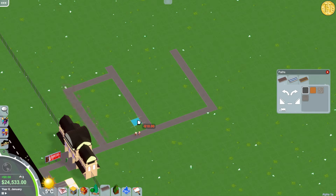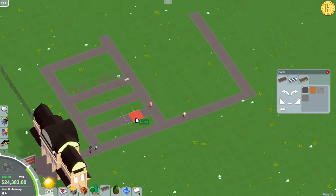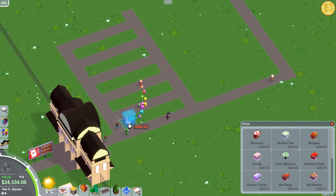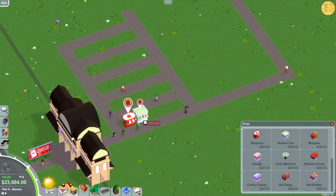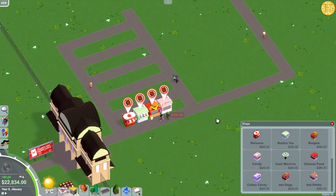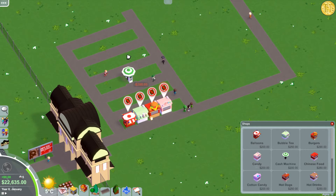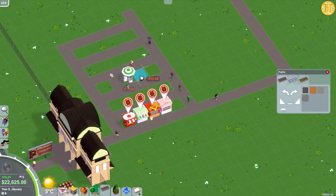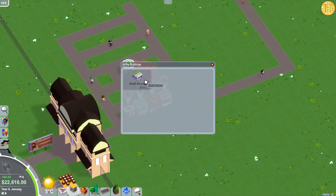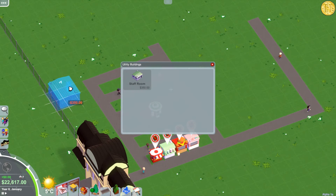We're going to get a little grid going. I'm just going to build around here. We're going to have lots of shops and stuff — balloons, bubble tea, burgers, candy, cash machines, staff rooms. You press space and it shifts the orientation around, which is really easy to use.